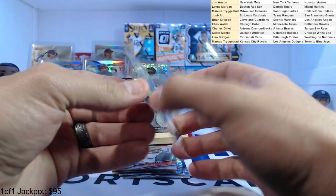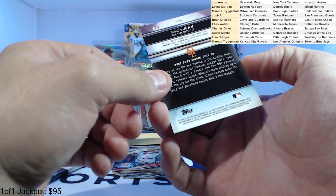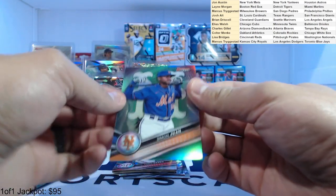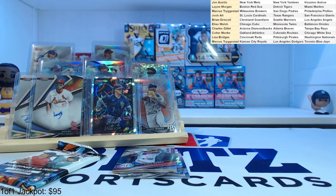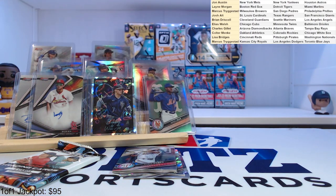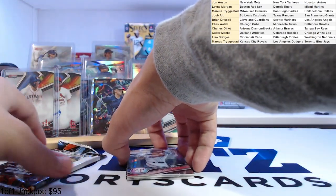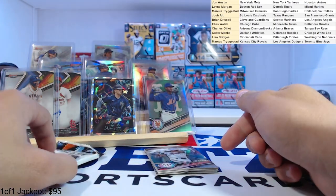Simon Juan numbered to 99 — 65 of 99. He's acquired via free agent. Drew Gilbert auto. So we've got three base autos so far — we know this last one is a color auto.